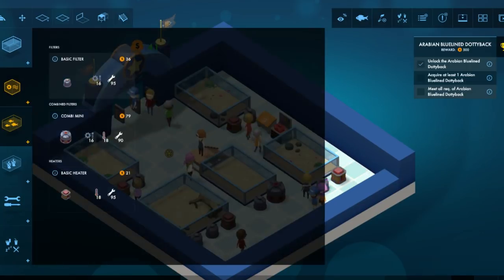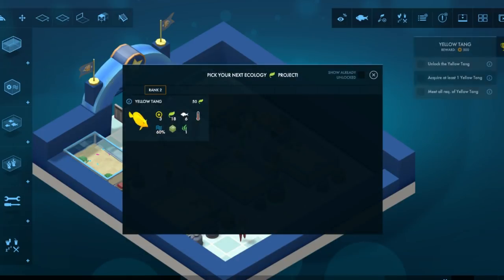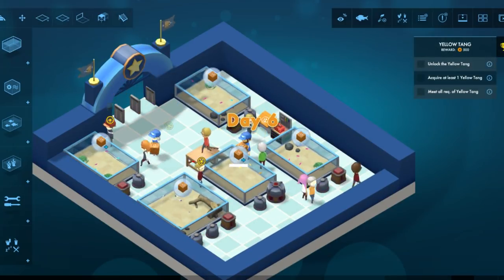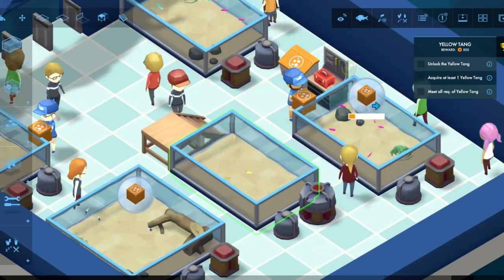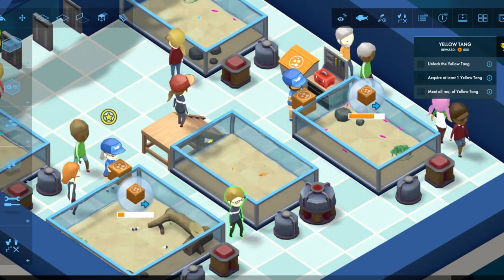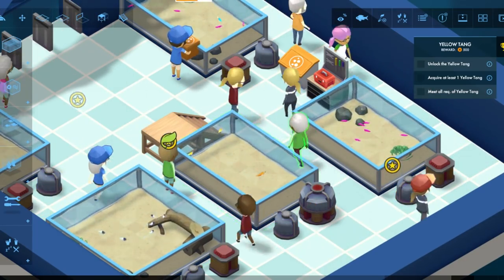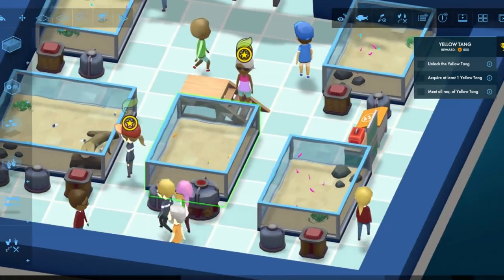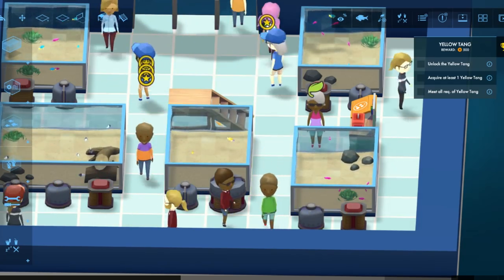New fish — Arabian Blue Line Damselfish. I'll just put him in there. Yellow Tang — oh, classic. I wonder which kind of fish require caves. Like, if there's hermit crabs — hermit crabs don't need caves. A hermit crab is like a cave unto itself.